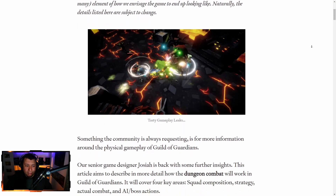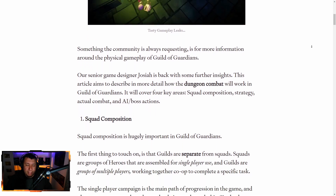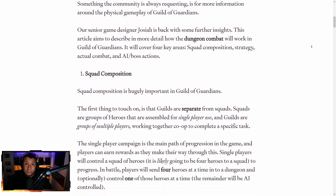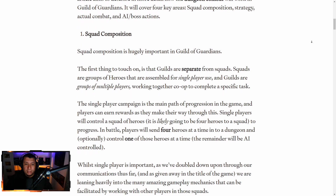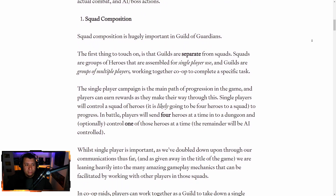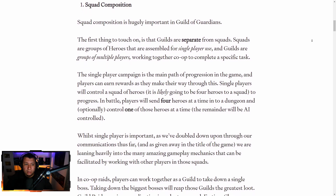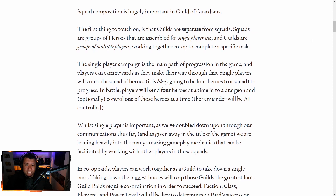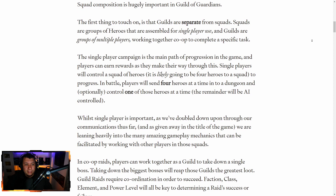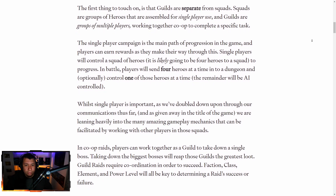Let's go ahead and look through this article real quick. We're going to cover all the dungeon combat, starting with squad composition, which is hugely important in Guild of Guardians. The first thing to touch on is that guilds are separate from squads. Squads are a group of heroes assembled for single player use, and guilds are multiple players grouped together to complete a specific task. The single player campaign is the main path of progression, and you can earn rewards going through that.